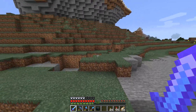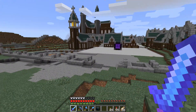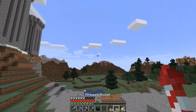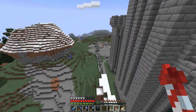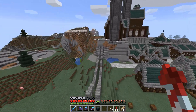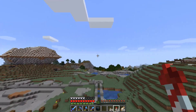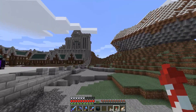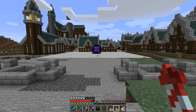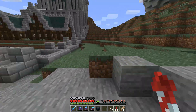Hey guys, WellsNight here, and welcome back to another episode of Kingdoms. I hope you guys are having an awesome day. I did some work between episodes — I got the whole wall that wraps around Nimbonia kind of laid out. It's obviously not done, but we've got a couple of towers marked out, a corner tower, and right here is going to be a gate — the other main entrance into the city.